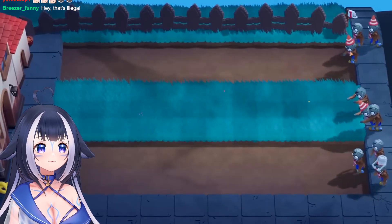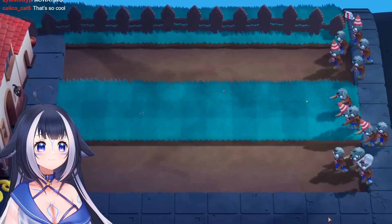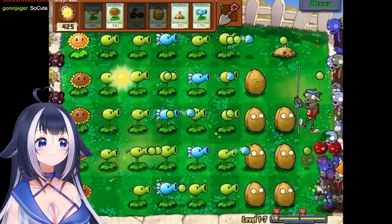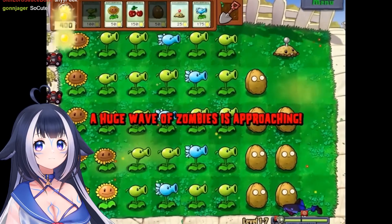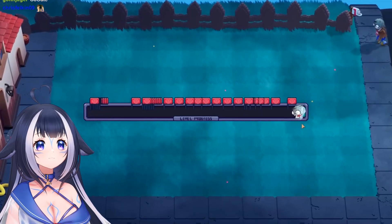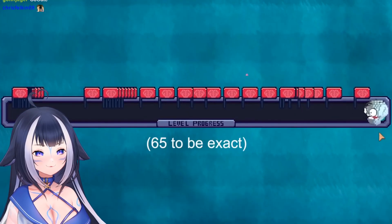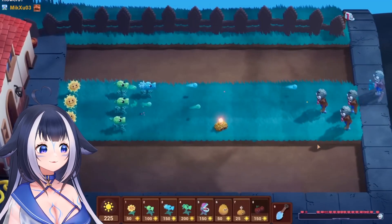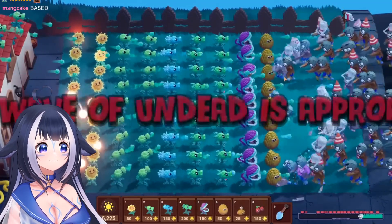Up to this point zombies were spawning randomly just for testing, but the original game starts easy and slowly ramps up in difficulty, with red flag waves that spawn even more zombies. A custom version of that system was coded to make the level progress properly, with tons of waves added. Now the level starts with three lanes and fewer zombies and eventually reaches a state of total chaos.